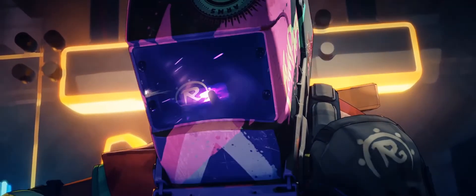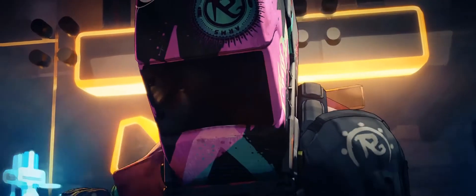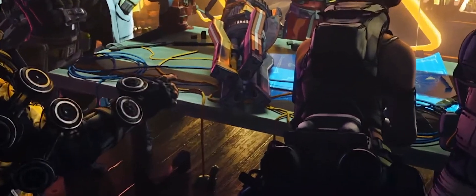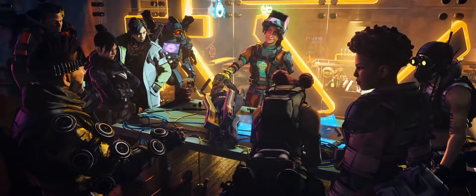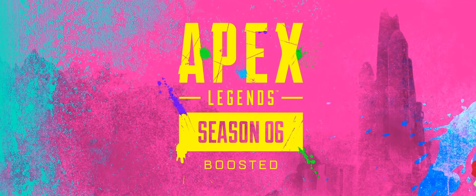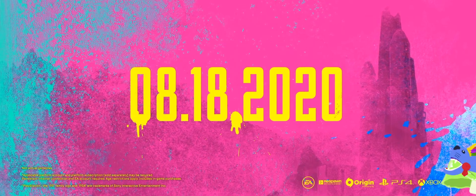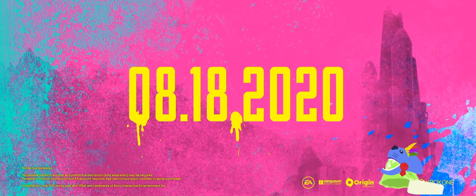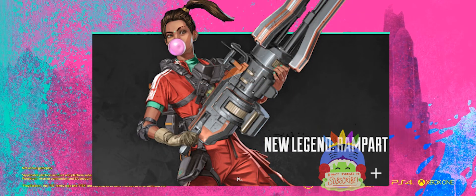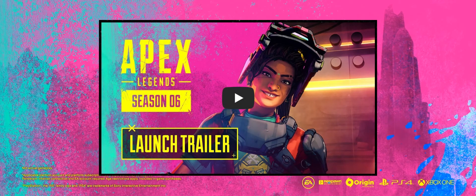To round out the video, we see Rampart's logo shine across her mask, and at the bottom of the screen there's a little easter egg — one of the little Nessies. With that, we've covered everything scene by scene, frame by frame. What are your thoughts? Are you pumped for the new legend and how do you think her abilities are going to shake up the current meta? If you enjoyed the video, be sure to sub for more deep breakdowns like this one — for the new weapon the Volt, the new legend, and more trailers in the very near future.